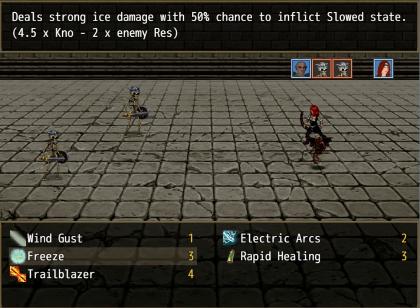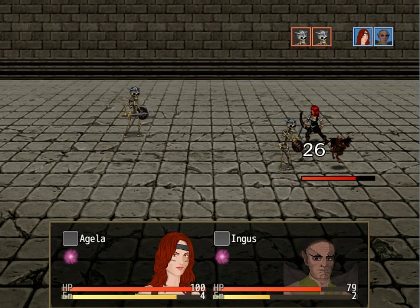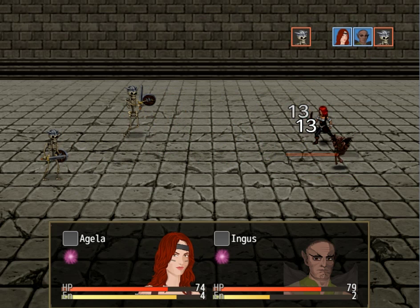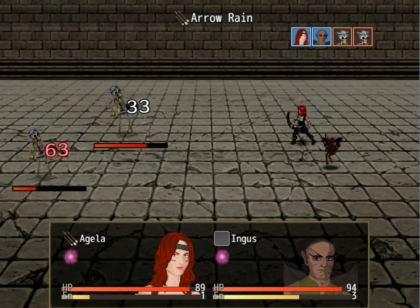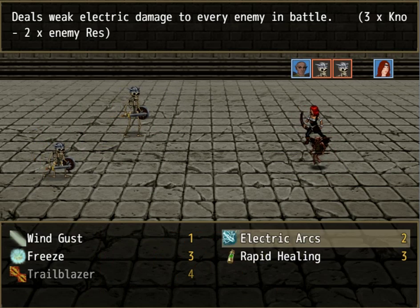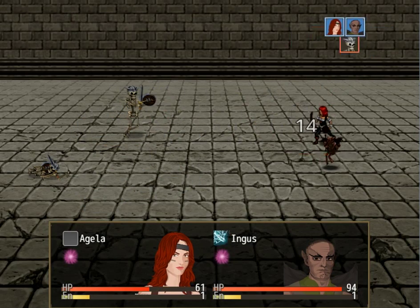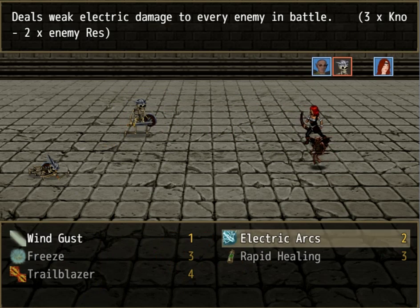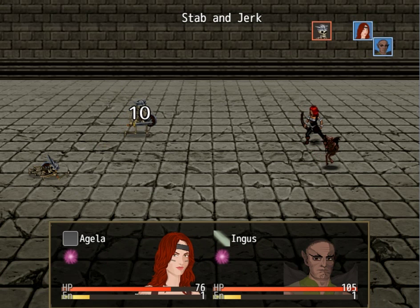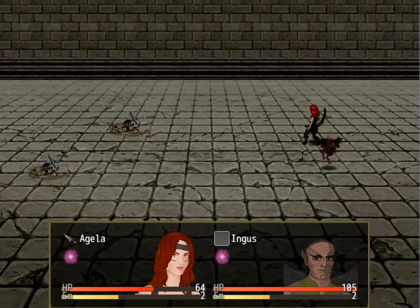Let's set up rapid healing. Overhead smash. Stab and jerk — quite the name for a move. Let's just arrow rain. I didn't even kill the first one — electric arcs. That's not doing much at all. Hit him with an arrow and then wind gust him, even though it's probably going to do nothing. That did nothing. There he goes, dead.